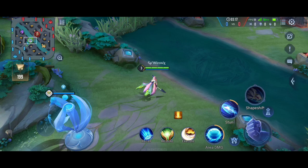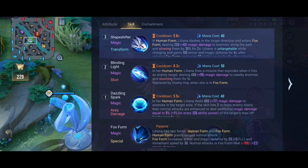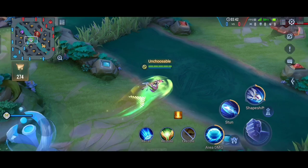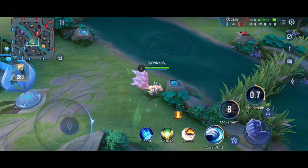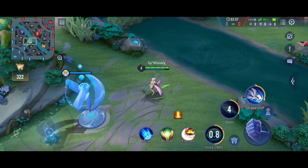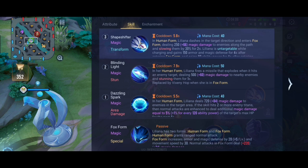Like always, let's talk about her passive first. Her passive is Fox Form. Liliana has two forms — human form and fox form. Once she gets to level 4 she can access the fox form with her third ability. In the fox form she has a different set of abilities, and if you use her ultimate again she'll turn back to human form. Liliana basically has eight abilities total.